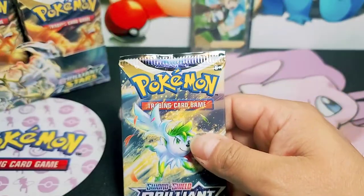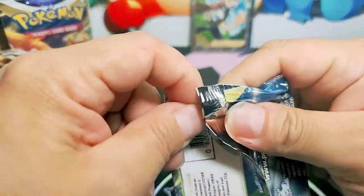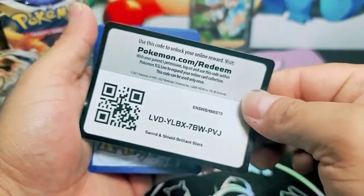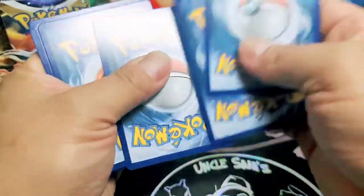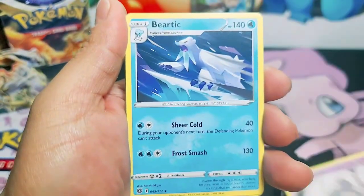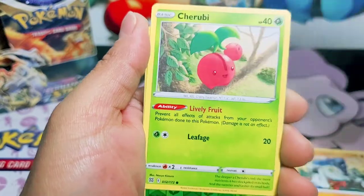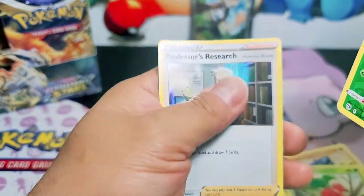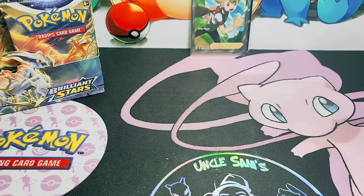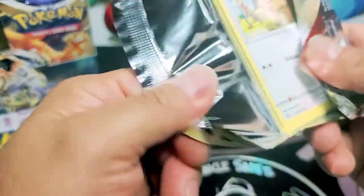We're almost at the half mark of the booster box. We just need maybe five more to get to the half. I noticed that not all booster packs have that V-Star divider or whatever that thing is. Tropius. Professor's Research holo - holo hit! I don't even know what that divider thing is. Not all of them have one.